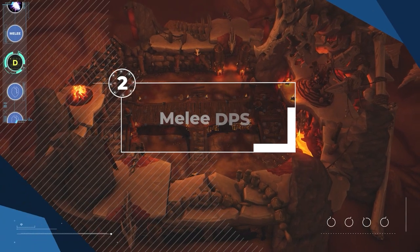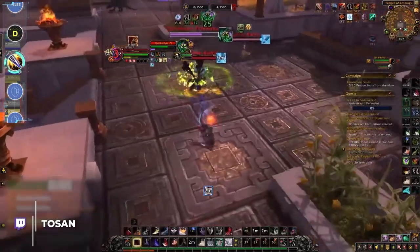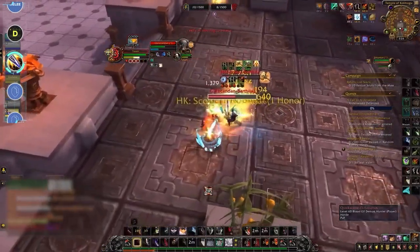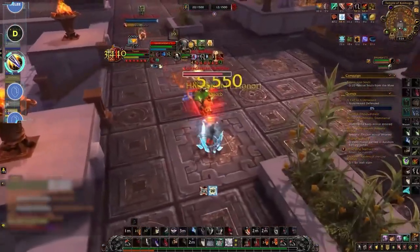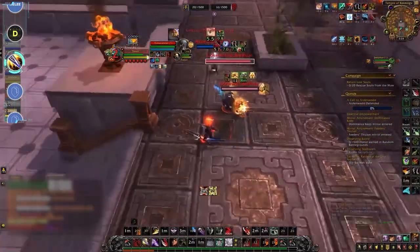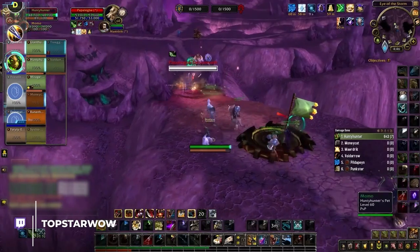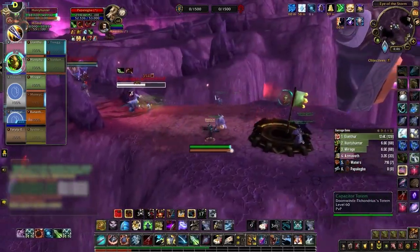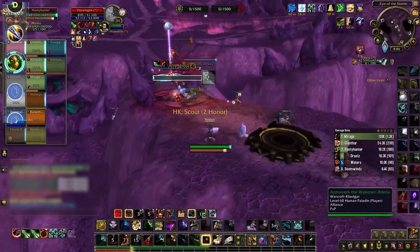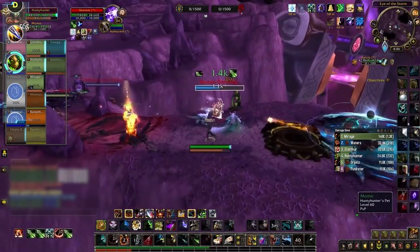Moving on to melee, starting in our lowest D tier. First is Outlaw Rogue, which has lost a lot of its main niches — the range stun combined with Grapple used to cheese bases is gone, leaving it with weak burst, minimal cleave compared to Assassination, and less lockdown than Subtlety. Also in the lowest tier is Survival Hunter, which most strong melee either have insane single target or great cleave — Survival has neither, with its only real niche being defense, and even then Beast Mastery does it better.